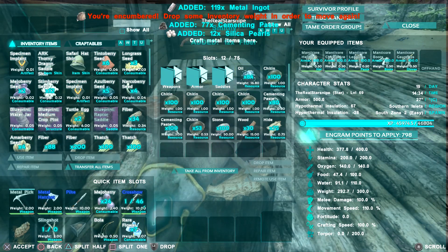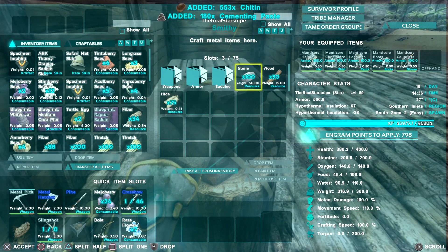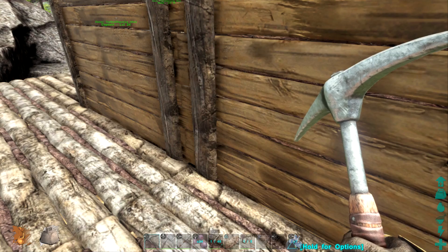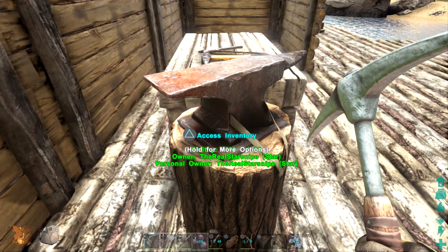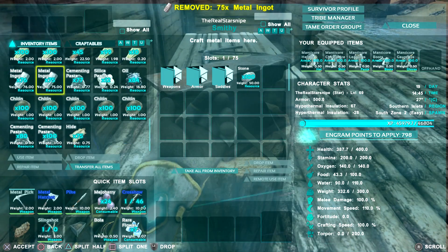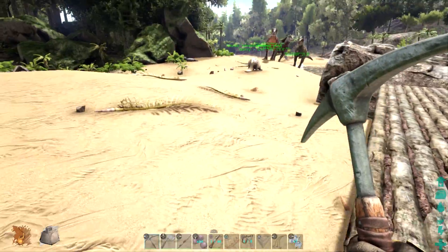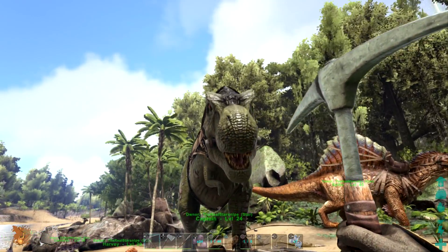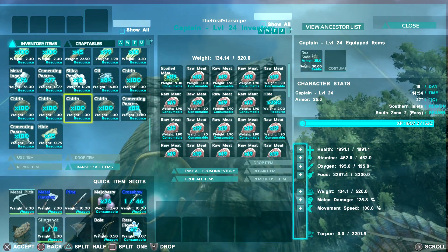Metal is really heavy, but we'll just throw it on someone. We probably aren't gonna be able to move with all this crap on us but that's okay, we'll find a way. We're not gonna pick up the stone. We didn't expect to be able to move - what weight are we at? Like 30 pounds? We'll put the metal... let me split this in half. Triangle to split in half, put half in there, slowly move our way over here. We're gonna toss some stuff on someone - probably the rex. He's the captain now - look at him!